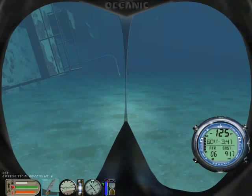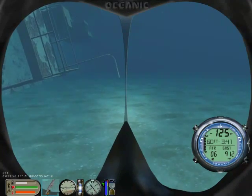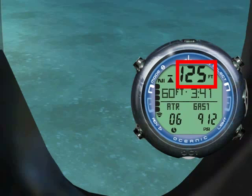You can now see I'm in deco mode. This screen shows my current depth and nitrogen loading. This indicates I should ascend for a deco stop to 60 feet for 3 minutes and 41 seconds.